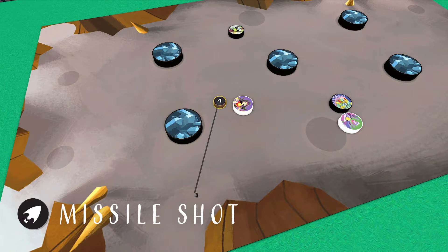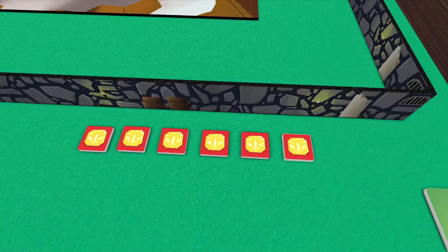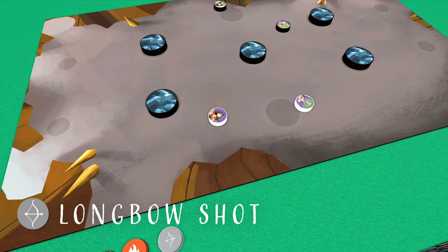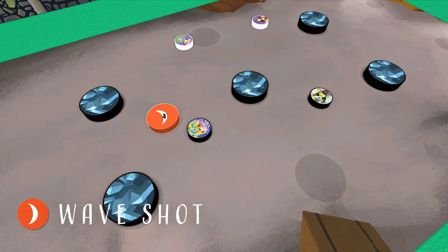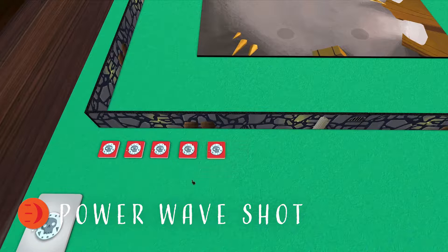On a missile or fireball shot, place the corresponding small shot disc within one inch of your character's disc and flick it. Deal one point of damage to any enemies it hits. Your character disc doesn't move on a missile or fireball shot. On a longbow shot, place the longbow shot disc next to either character disc on your team and flick it, dealing damage just like a missile or fireball. On a wave shot, do the same thing as a missile or fireball, but use the large wave shot disc instead. The power wave shot is similar, but it deals two points of damage.